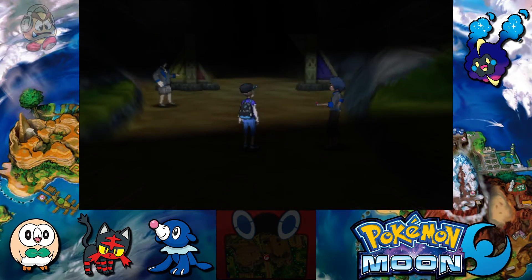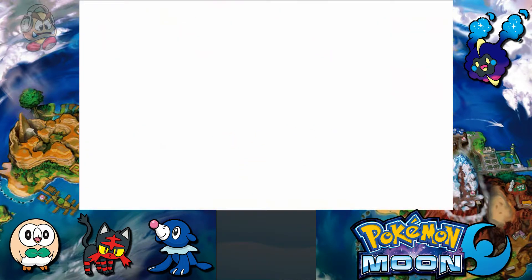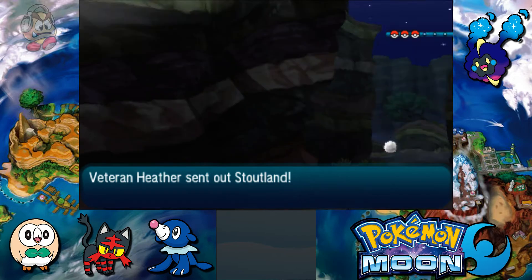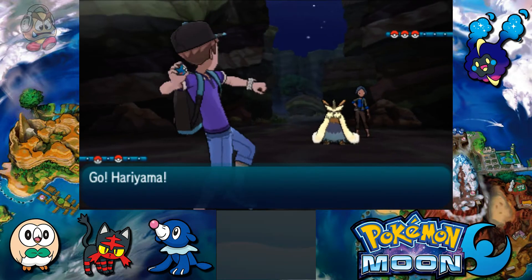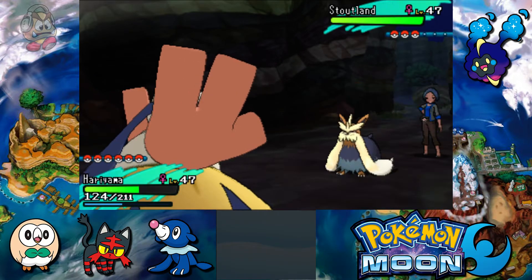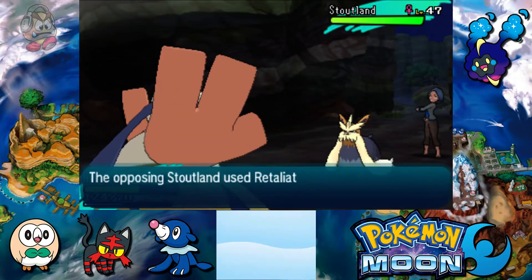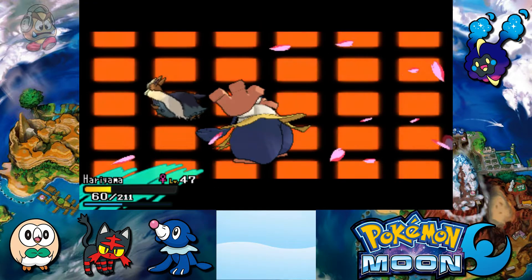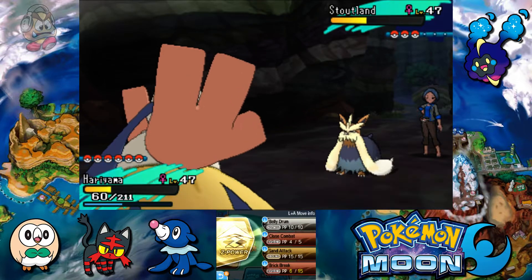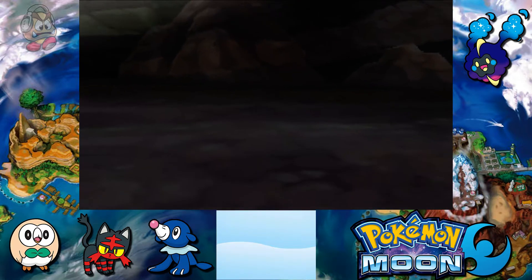Moving on to trainer number two of three — Veteran Heather with three Pokemon. She has Stoutland, a Normal-type Pokemon from Generation 5. It's pretty powerful and knows moves that do recoil, so it can be dangerous. Let's go with Brick Break on Stoutland. It used Retaliate — a cool move that does more damage if the opponent's Pokemon has been KO'd — but since it's the first Pokemon, Retaliate doesn't do that much. We get the second hit and take down Stoutland.